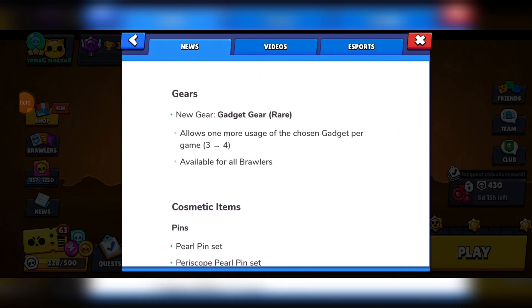We have one new super rare gear: the Gadget Gear. This increases the amount of gadgets you have from 3 to 4. Because it's super rare, it's available on all brawlers.